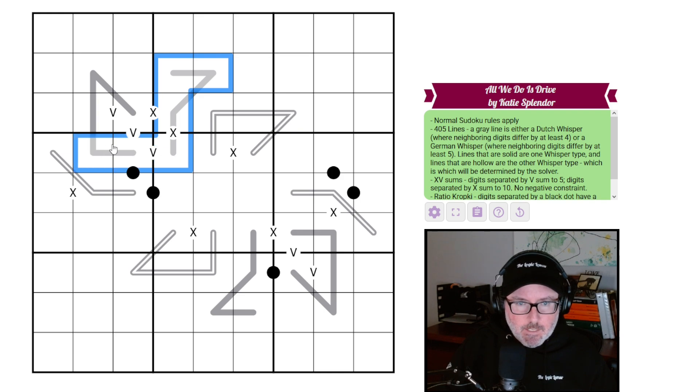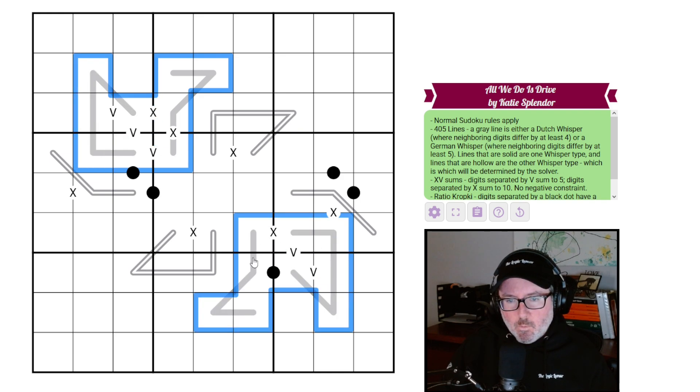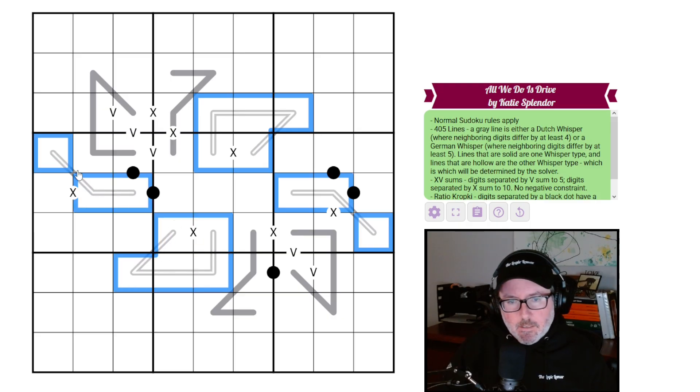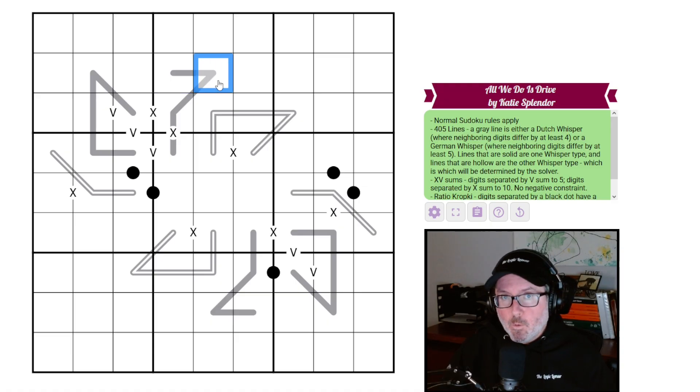Lines that are solid are one whisper type — either German whisper or Dutch whisper. The hollow lines are the other whisper type, which will be determined by the solver. So on a German whisper, whatever one digit is, the next must be five away; on a Dutch whisper, the next must be at least four away.